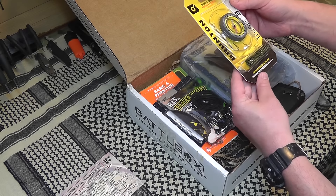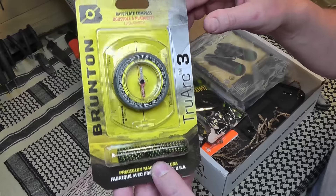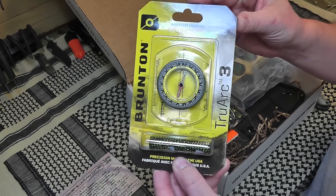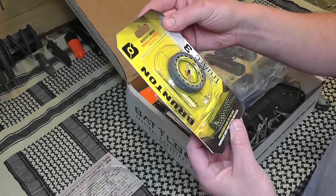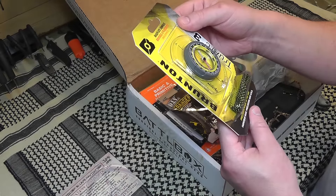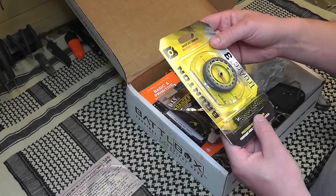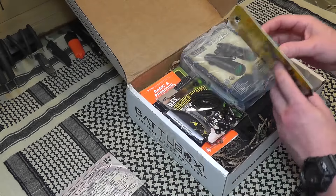First off we have the Brunton Truarc 3 base plate compass. These are really important not only for basic navigation but also for chart navigation — you really do need a base plate compass for map navigation, it makes it a lot easier. Comes with a lanyard. I've always been a Suunto guy myself but I've heard good things about this brand. We actually have a trip coming up in July where we're going to be doing some overland navigation into federal and state land around the Minnesota-Canadian border with no roads.